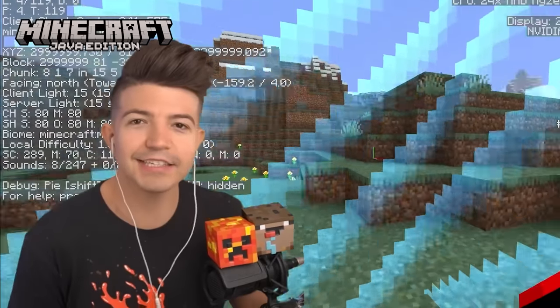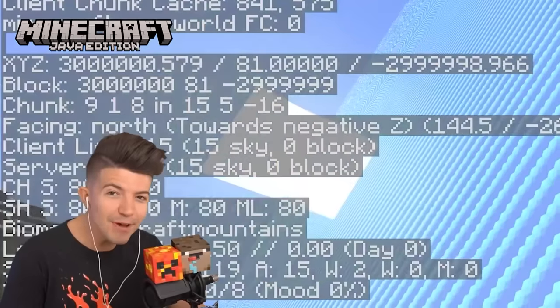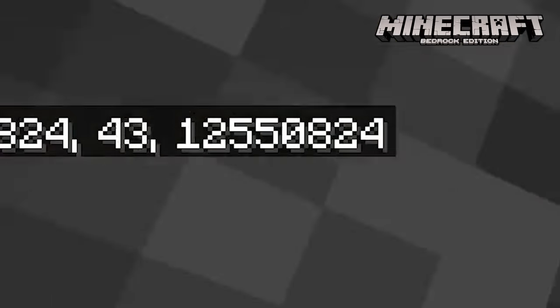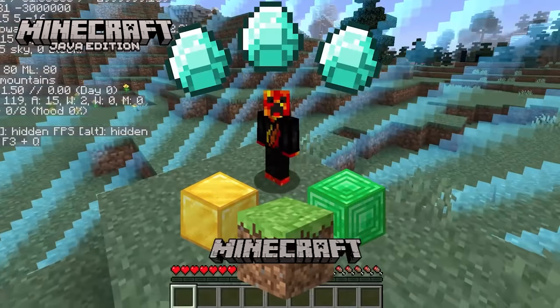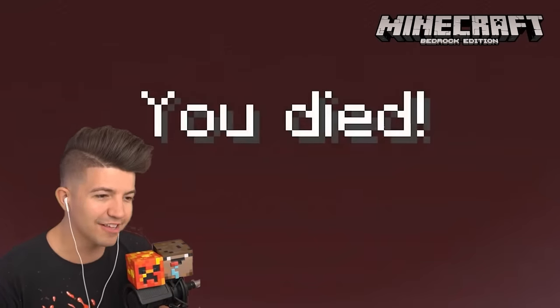Bedrock is bigger than Java. Size doesn't matter here — Java Edition has a world border at 30 million blocks, while Bedrock's border is 12,550,000 blocks. This means Java has so many more blocks, which means way more diamonds and loot to be found. I can't even make it to the edge of this Bedrock world without falling through the map.